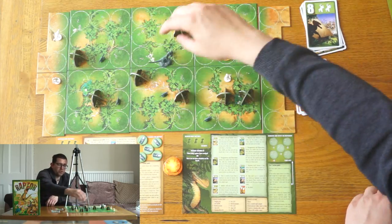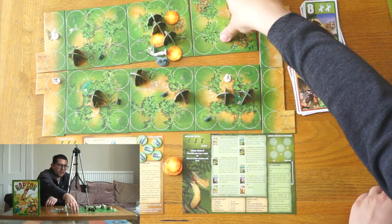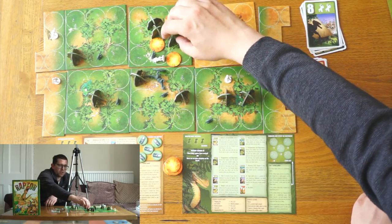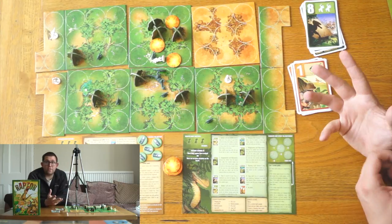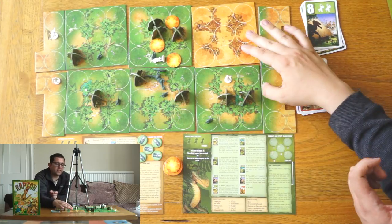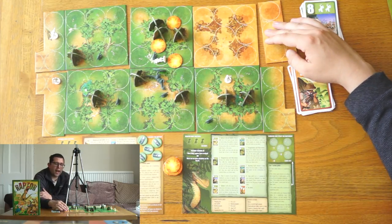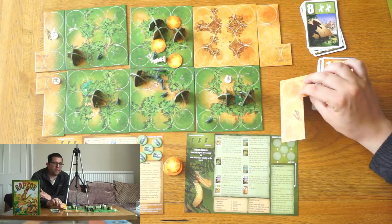The boards are also double-sided so you can play on this side or this side. Anywhere where there's not a circle you place one of these rocks, which acts as cover for the raptors or the scientists. Some of the desert side boards don't have any rocks on them, which is an interesting variation.